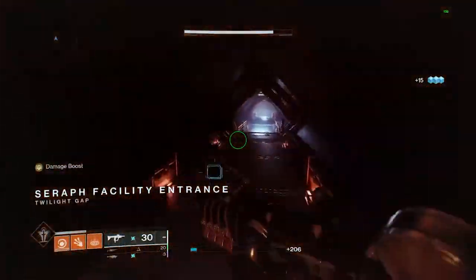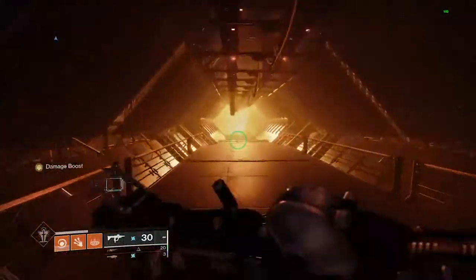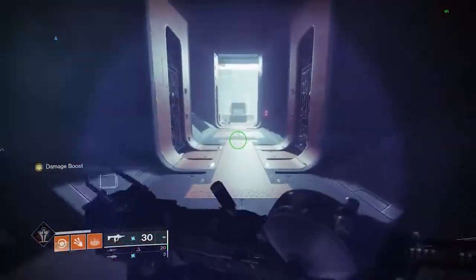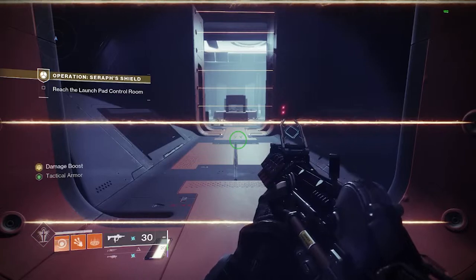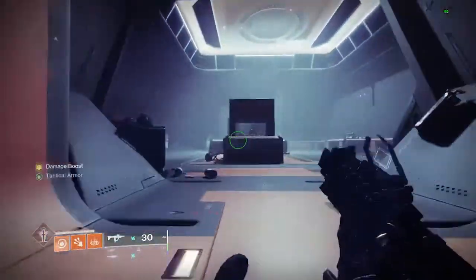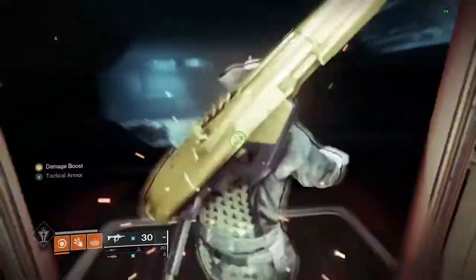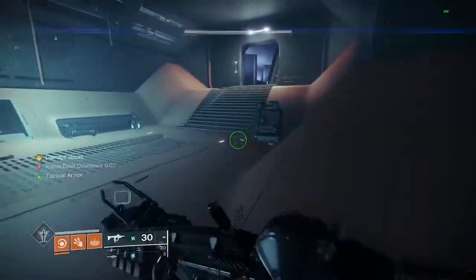Now you're going to enter the Seraph facility. This part is kind of a one-way map — there's really no wrong way to go. You enter through here and go through this cave. You'll be introduced to the laser beams. If you don't have the upgrades to go through them, you'll want to wait for them to disappear. Some you go over, some you go under — go over these, slide under these, jump over that one.